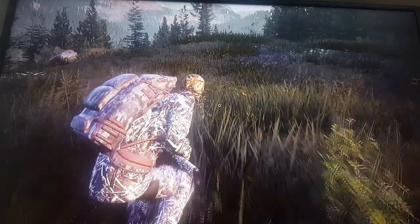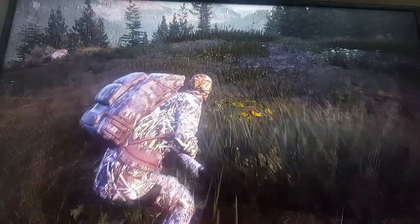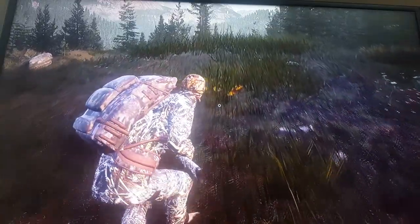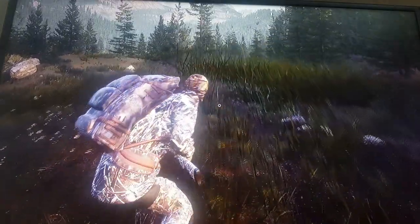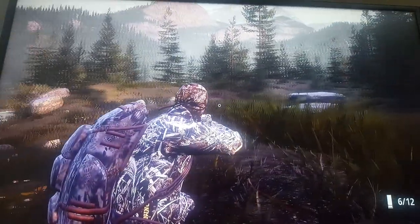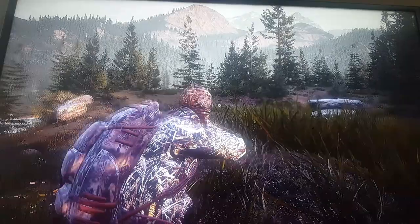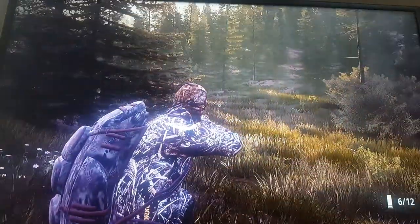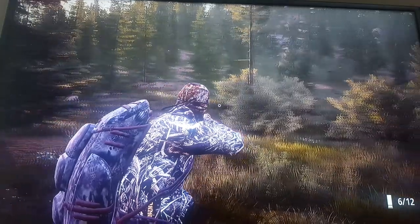Get up on this hill and once you get to the very top, make sure you're still crouched. You're just going to wait here, and usually rabbits will come across sort of this direction, maybe over here, and occasionally they'll actually come from behind you and come out for a walk here.